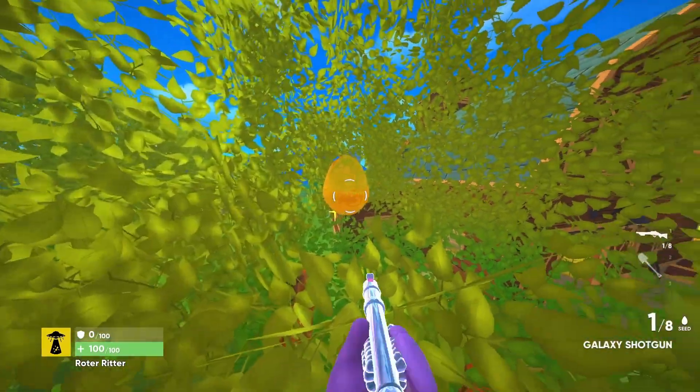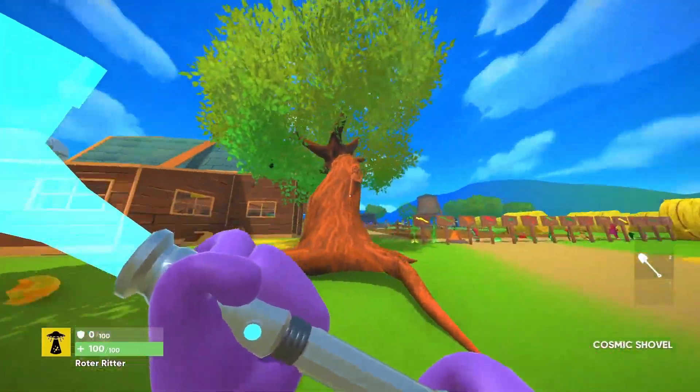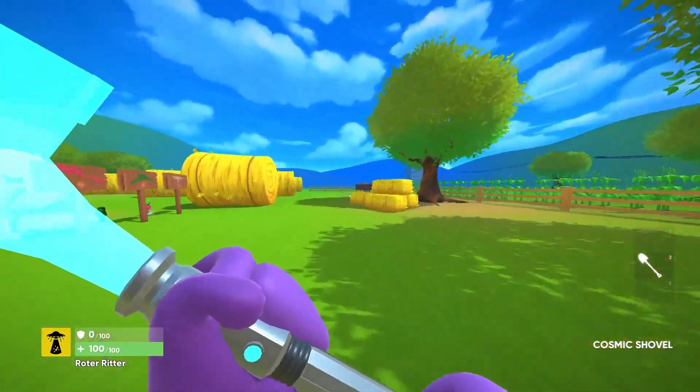Egg number six is in this tree. I would jump off the roof to get into the tree and the egg should appear right here. If you fall, you can also climb up the side of the tree because it's bent.